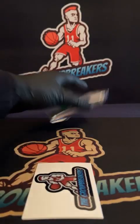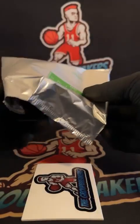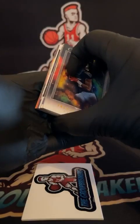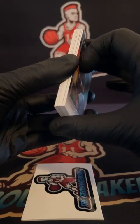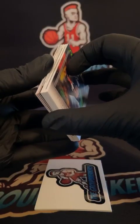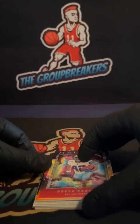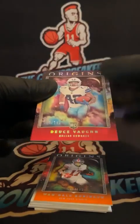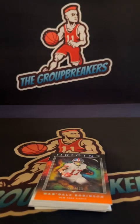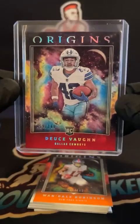Somewhat skinny box — actually skinnier back, hopefully that doesn't mean a redemption, but it might. It is going to be a redemption. Counting the cards: one, two, three, four, five — yep, right amount of cards. Good luck everyone. Off the back side first: for the Cowboys, Deuce Vaughn, 59 of 149 rookie. That goes out to Kevin Stevenson.